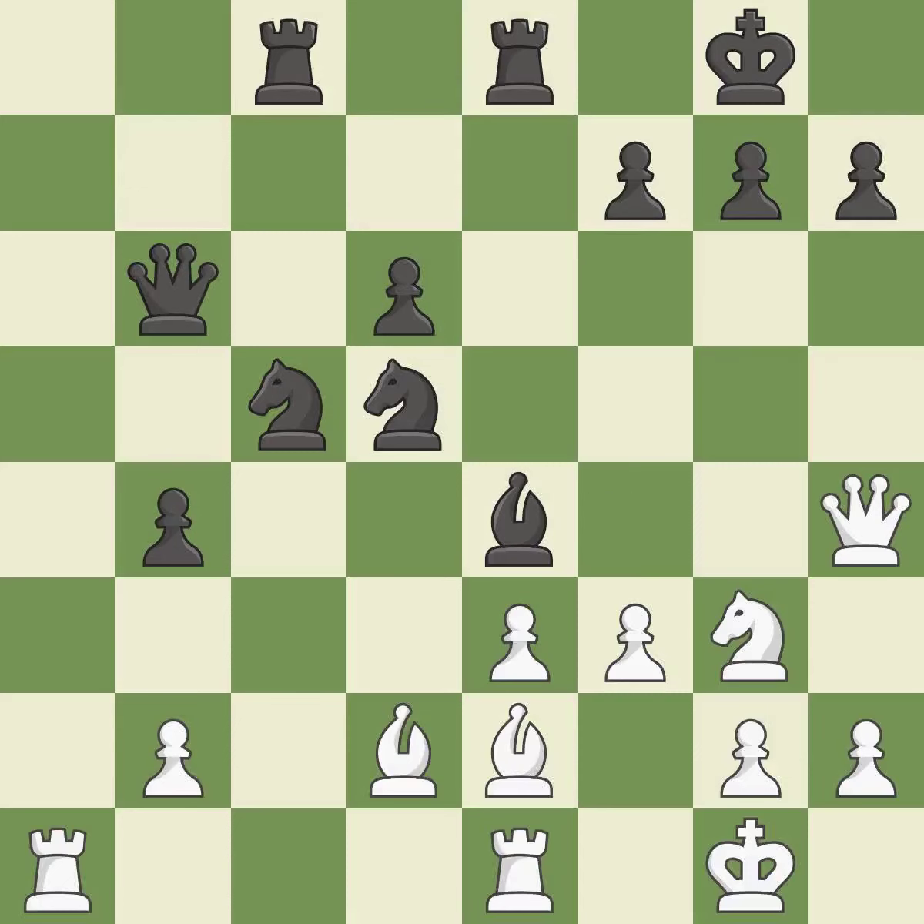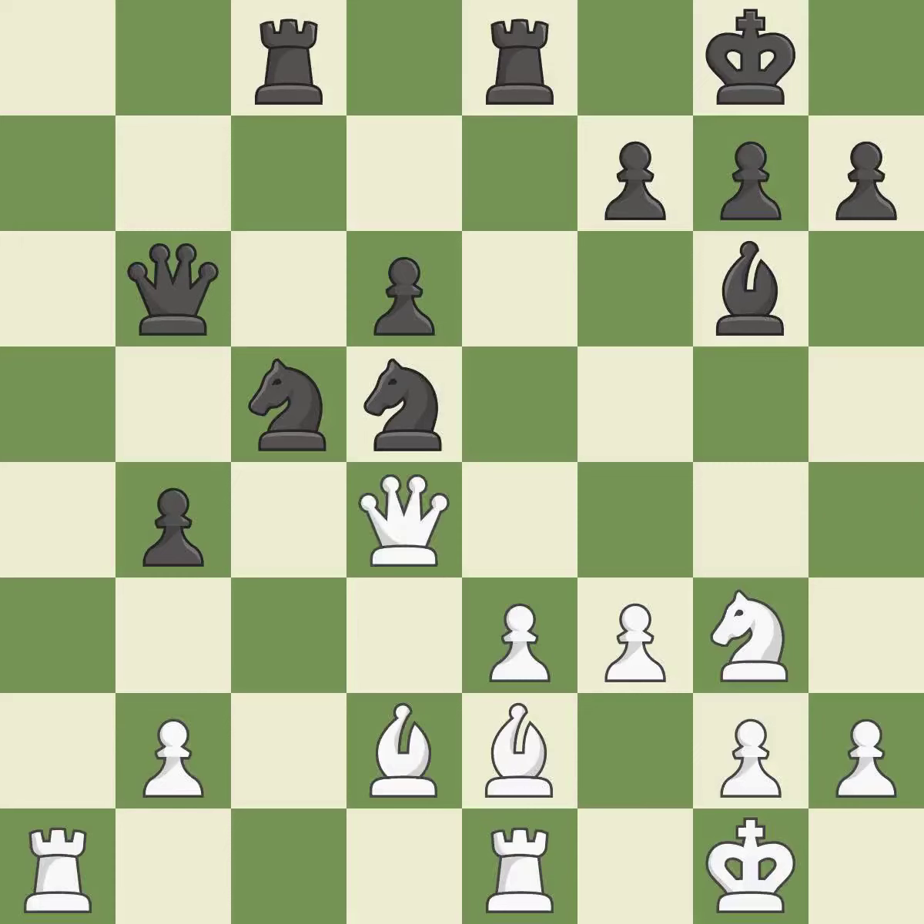This moves the queen to safety — it is excellent. This move puts the bishop on a safer square. This threatens to fork pieces — it is excellent. This protects the attacked pawn — it is best.